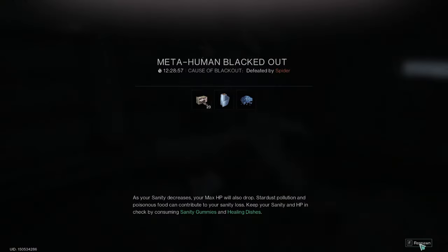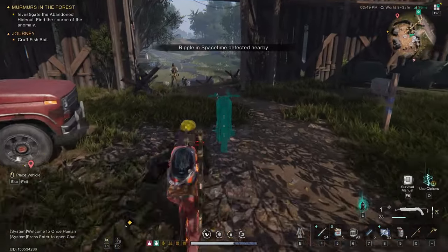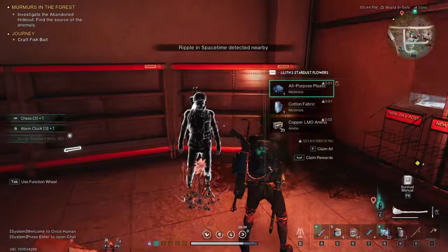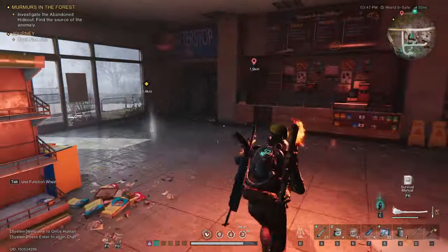Here we are with my first death due to disconnection in Once Human, but like the heroines in movies I'll come back stronger than ever. Let's respawn in Deadville, hop on our bike, and head back to where we died to continue our exploration. Upon arriving, I found this red symbol, so let's gather what we lost and finish our exploration.